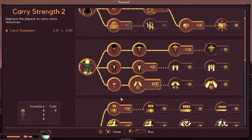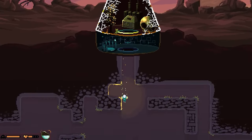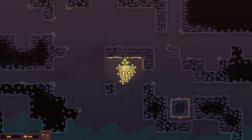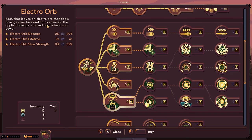Since we have eight, let's go ahead and do the carry strength. Then we'll go down and see if we could actually get some more materials as fast as we can. We found the jackpot, the mother load. Even though I could carry so much, I'm probably wasting a lot more time just dragging all this up.